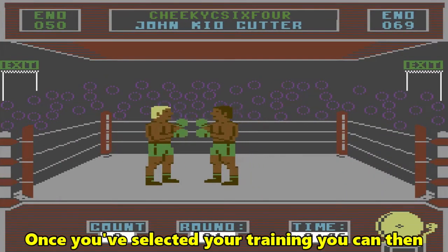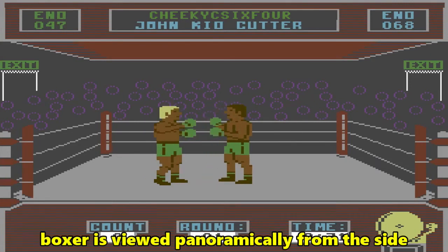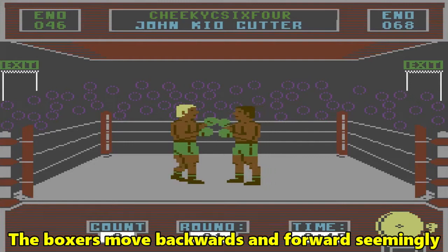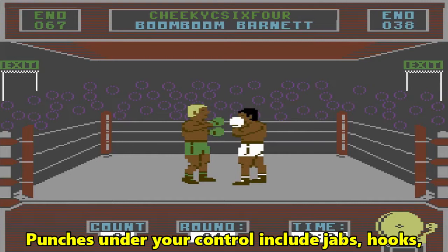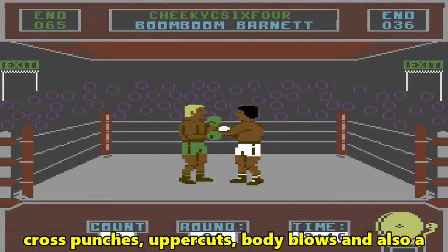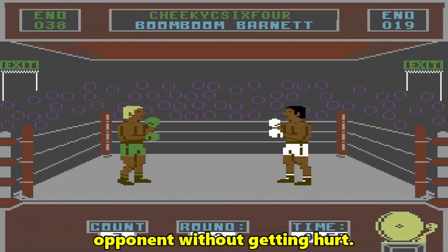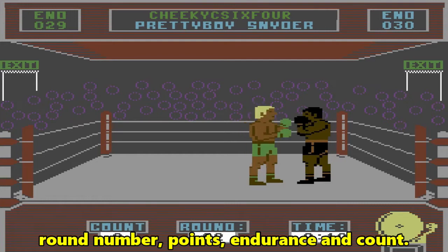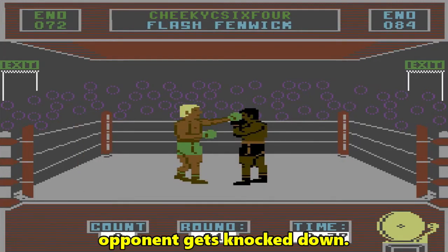Once you've selected your training, you can then fight an opponent. Fighting takes place in a packed arena, and your boxer is viewed panoramically from the side in semi-3D. The boxers move backwards and forward, seemingly at their own will, and you have a total of nine moves that can be used to knock down your opponent. Punches under your control include jabs, hooks, cross punches, uppercuts, body blows, and also a guard up, so you can ward off an attacking opponent without getting hurt. Shown on screen whilst you're fighting is the time, round number, points, endurance, and count — the count comes into action when you or your opponent gets knocked down.